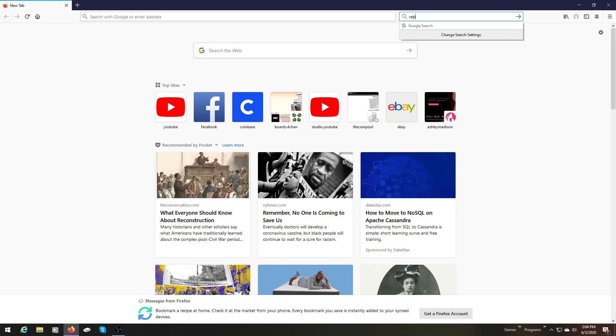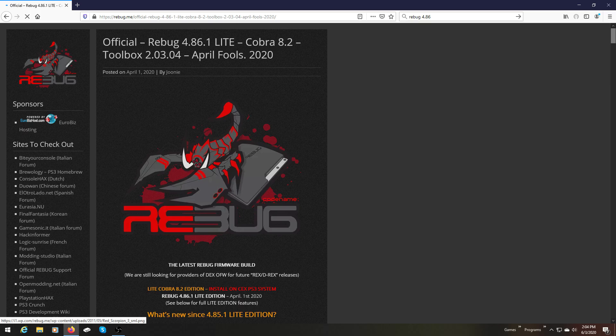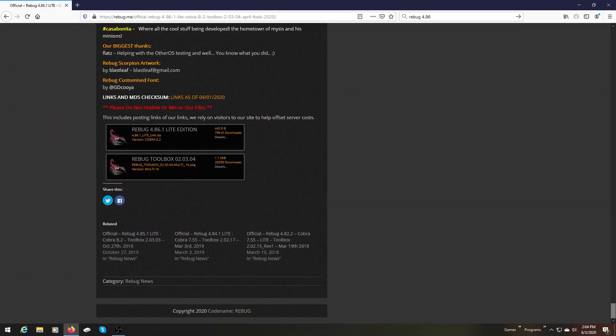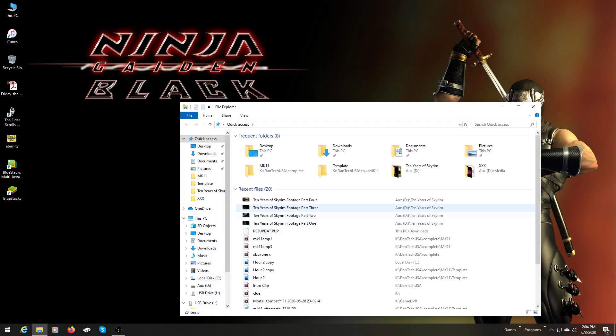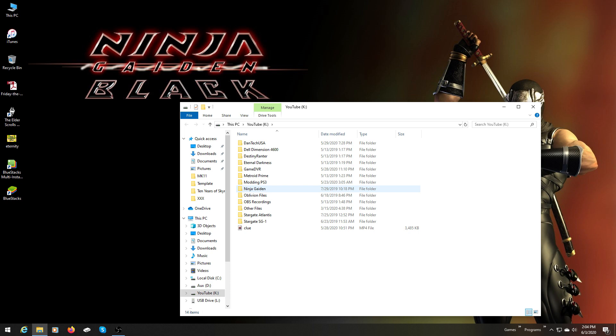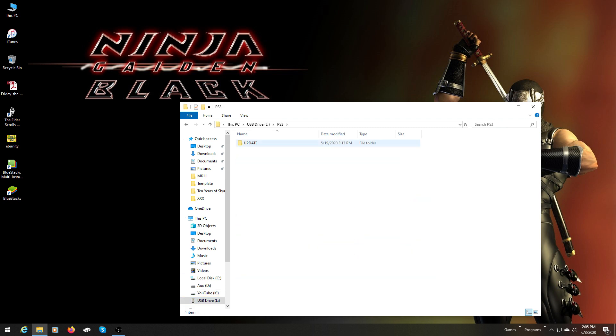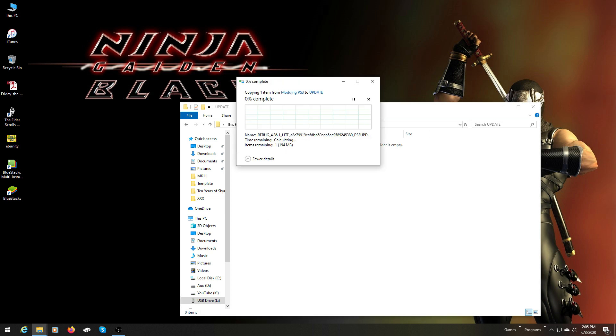In Google, just type Rebug 4.86, go to that site, then scroll all the way down to the bottom and download that file. I already have it, I'm just showing you where to get it. I'm going to go to my D drive — PS3 folder. Copy the Rebug file, go to the drive you're going to plug into the PS3, make a PS3 folder and an UPDATE folder inside it, and paste the file. You can check the hash if you want, you don't have to.